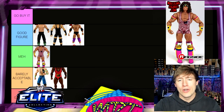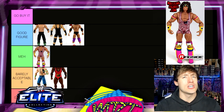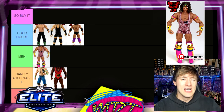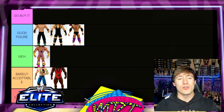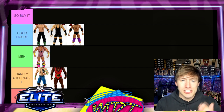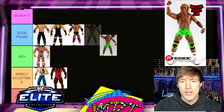Next is Elite 26 Ultimate Warrior — I'm putting this one in Meh. This figure shelf-formed horribly, and if Ultimate Warrior is shelf-forming that tells you something about the figure. The head sculpt is decent but it's not something you really think of when you picture Ultimate Warrior — it's kind of bleh. It's colorful and gets the job done, but it just doesn't stand out. Not a bad figure, but a perfect Meh.